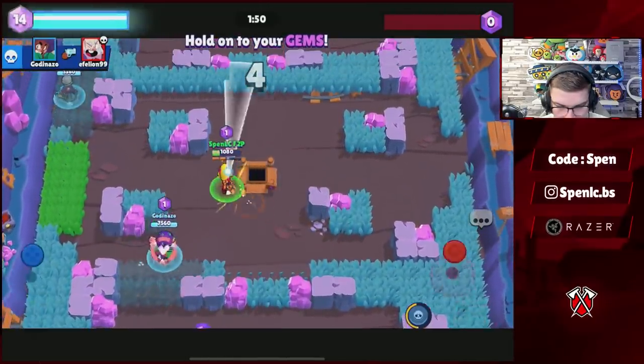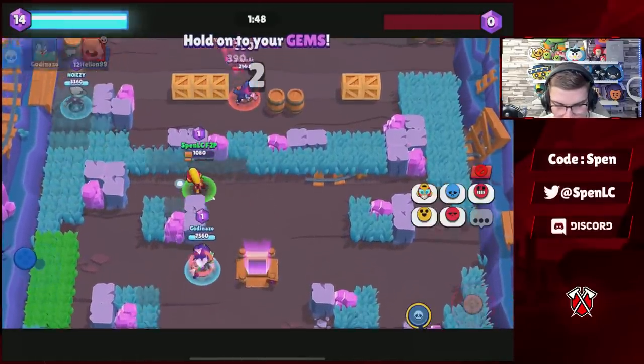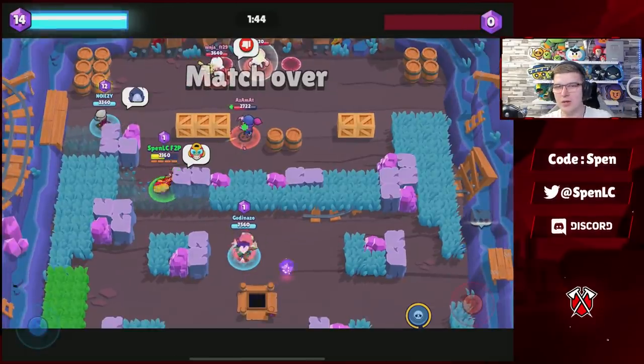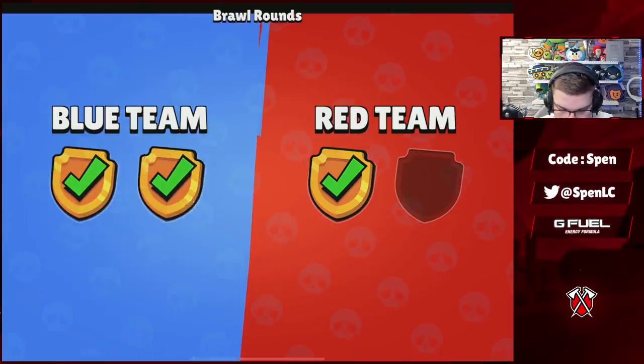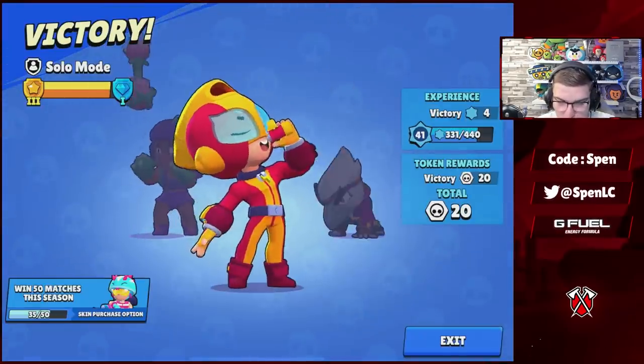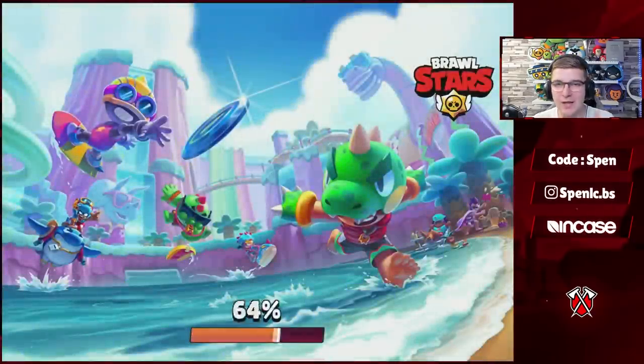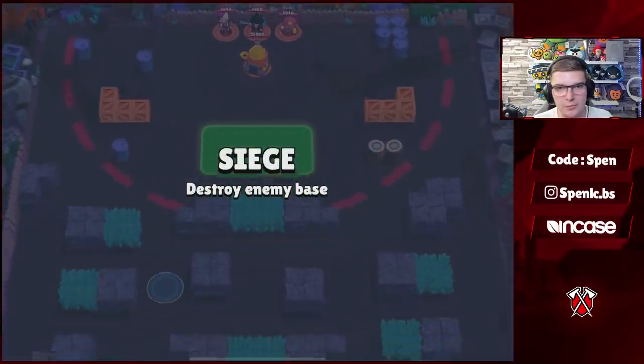Bell goes down, Dynamite goes down — easy win. I don't know why Crow enters the enemy spawn; Tara could have been in that bush and killed him. But that's a win right there! Just one win away from diamond now — let's jump straight into it.